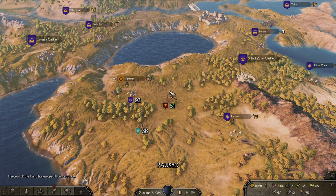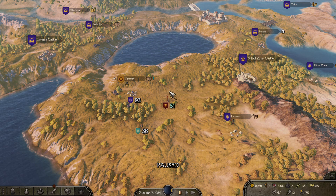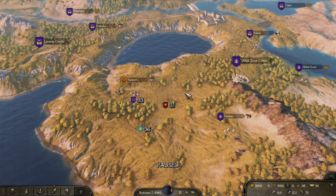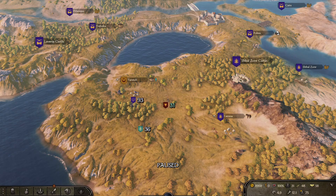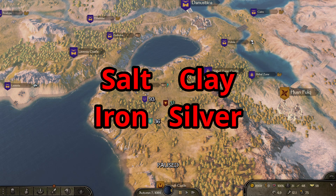That is all we are going to do for this episode. This will be highly edited — I'm not going to show all the bandit bases and travel times. For the first bandit base, I will show exactly what I do so you know what to look out for. You always want to find the laborers' quests. There are only four villages that can have them: clay, salt, iron, and silver.